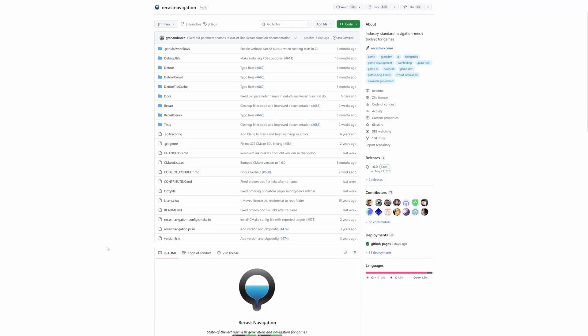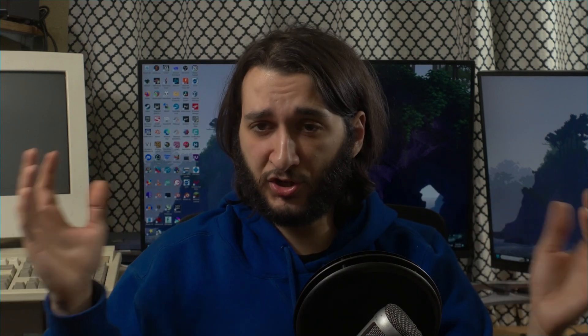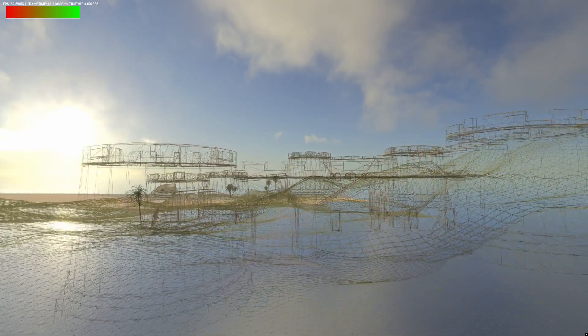In this case, it's the Recast and Detour libraries. These are actually used by some pretty big engines, like Unreal, and they actually work pretty well. So now I can just throw my world geometry at Recast and it can generate a nav mesh. Great.